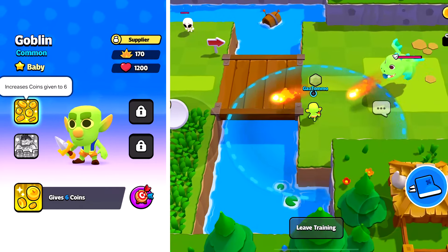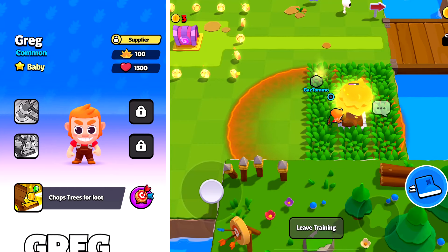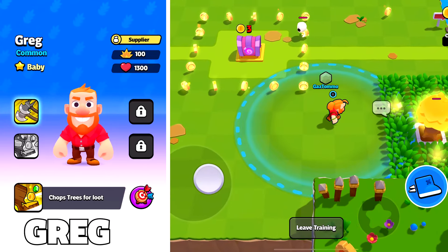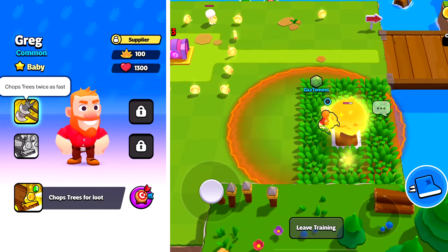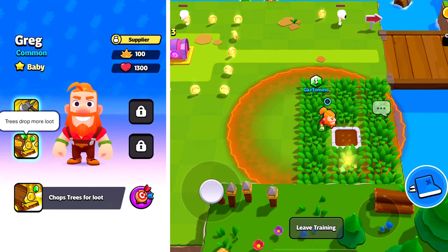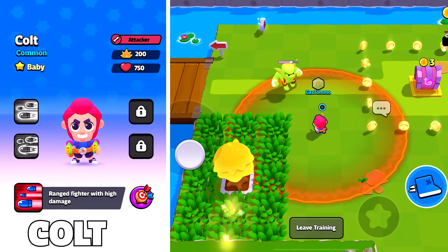At classic evolution the goblin increases coins given to six, and at super the fusion goblin gives a secret stash of 15 coins. Next up we have Greg — good old Greg — and he chops trees for loot. At classic he chops trees twice as fast, and at super trees drop twice as much loot. Quite a handy unit to have inside of your squad.